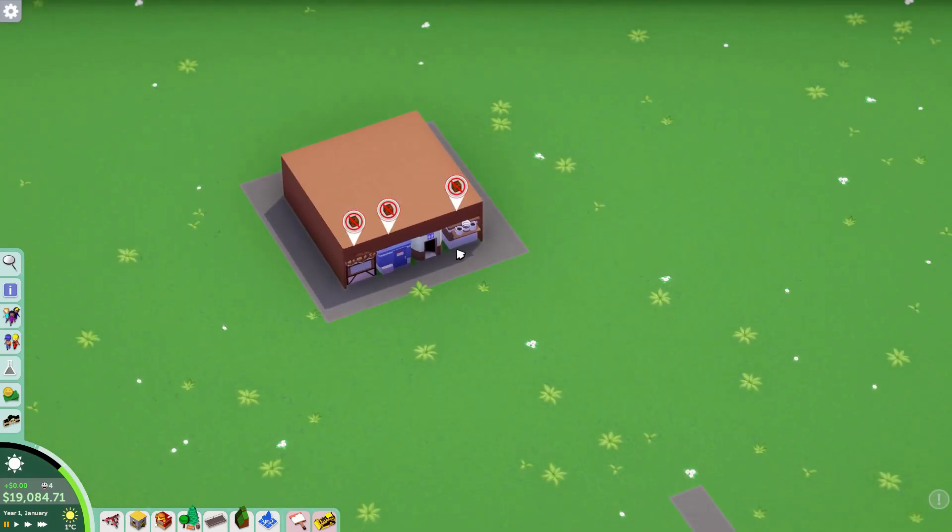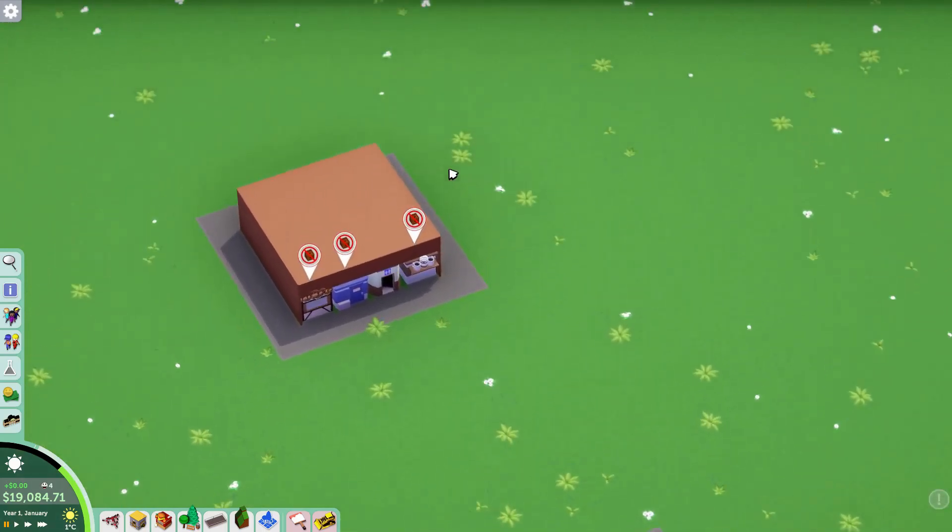So, we've got our 4x4 utility block, but obviously a great theme park does not utilities make. We need some rides. There are some specific layouts with our rides, as well as plugging our block into the rest of our park, that can help make this work in our favor.